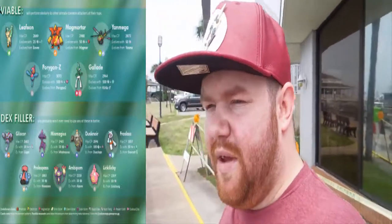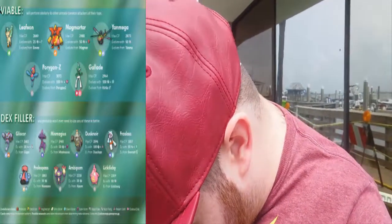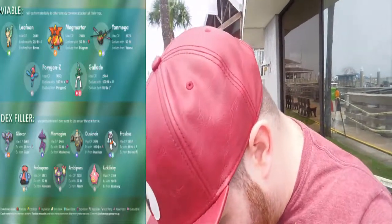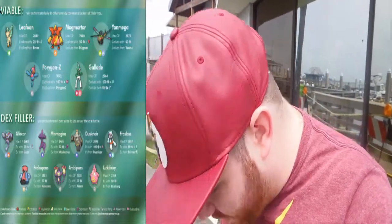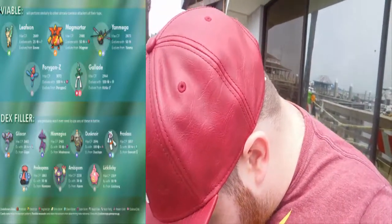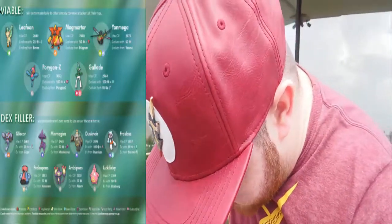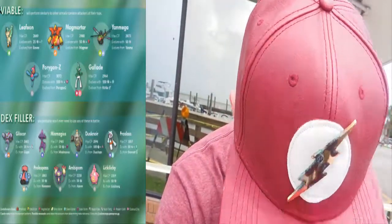Now the ones that won't be — they're just for fun; they're just Dex Fillers. First is Gliscor, the evolved form of Gligar, at 2,602. Mismagius, the evolved form of Misdreavus, at 2,465. Dusknoir, the evolved form of Dusclops, at 2,046. Froslass, the evolved form of female Snorunt, at 1,857. Probopass, the evolved form of Nosepass, at 1,863. Ambipom, the evolved form of Aipom, at 2,218. And Lickilicky, the evolved form of Lickitung, at 2,359.